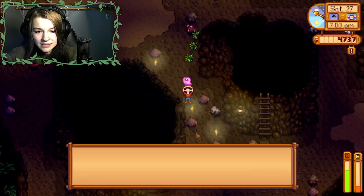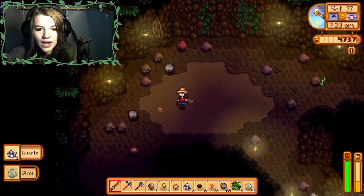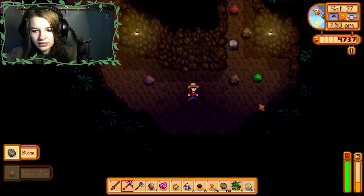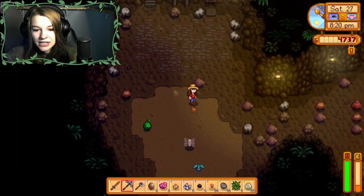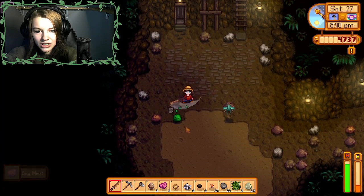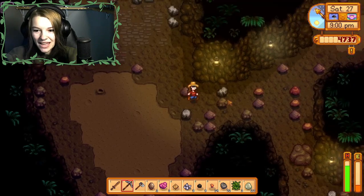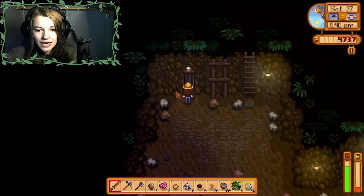I just need to find the ladder down and we're all good. I really just need the ladder — don't fail me now, game. We've made good progress; I might as well keep going. I'm on good health so it's fine. These things — if you don't kill them fast enough they turn into the bugs that I hate. I'm just gonna explore this level while I'm here and then we'll go up. We made good progress on the mines — very proud. Now we can go down to level 15!